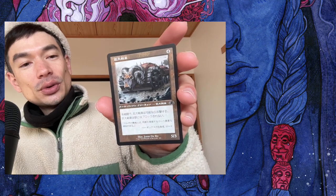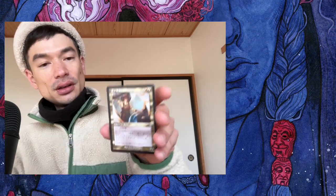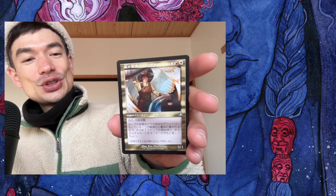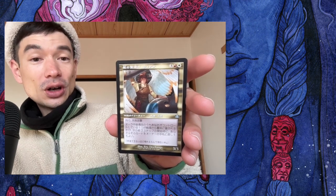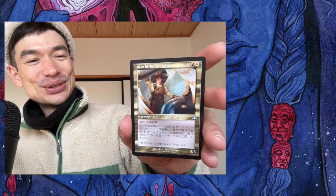Retro frame Juggernaut — must attack every turn, no one cares. And a retro frame of Tiana — this might be an interesting commander as well. I love how they choose certain cards and certain artworks so that they look good with the retro frame, and this is definitely one of them. Flying, first strike. When an aura or equipment enters the battlefield, you can return something from your graveyard. That's cool — might be another interesting commander.